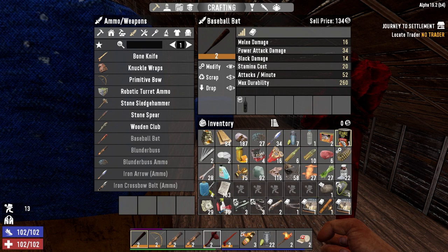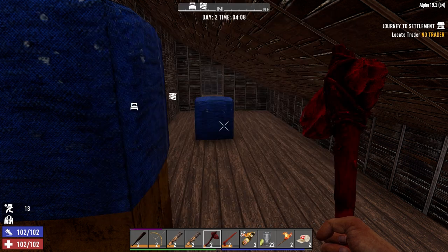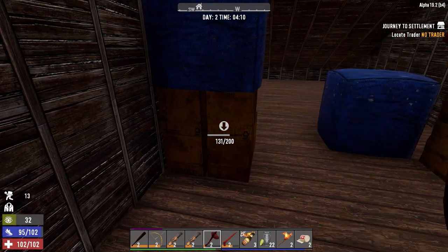I organized my inventory a little bit. We're gonna take everything with us because I didn't notice on the map, but there's a trader like right here — he's literally right here. So we're gonna go over there first thing. But what I want to do is break out a few more of these boxes. We're trying to grab as much plastic as possible.